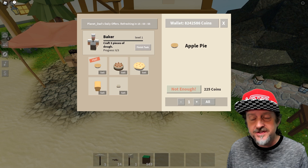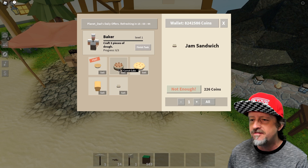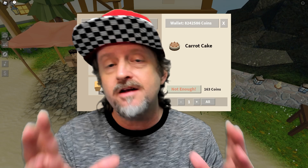Somebody could set up an automated apple pie operation - that would be amazing. Instead of two or three recipes before, now we have five different recipes you can sell. This is turning out to be pretty interesting. I'm going to try to figure out a design to make the very first automated bakery, going from raw ingredients to finished products dropped in a chest.